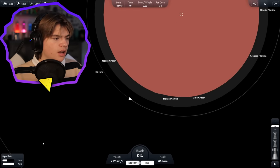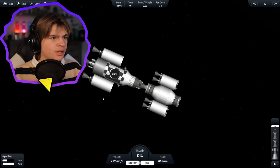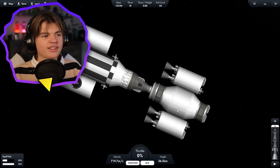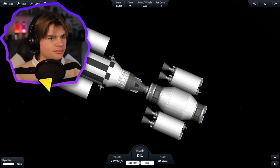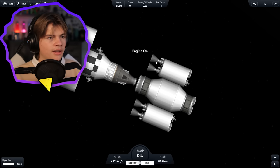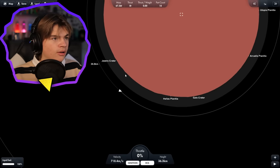It looks like we used 60% of our fuel in this stage, which is not great — we'll see if we have enough to get back. Now that we're in orbit, we're going to separate here. We're now in control of this little pod — let's turn on RCS and use it to start to slow down.